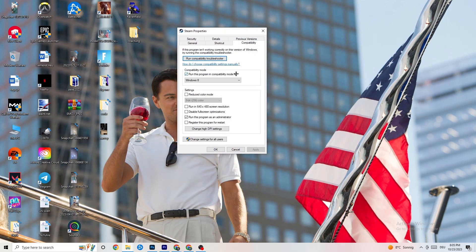Now copy my settings. Go to compatibility mode and enable 'Run this program in compatibility mode for' and select the latest Windows version you have. Then disable 'Reduce color mode', disable 'Run in 640x480 screen resolution', disable 'Disable full-screen optimizations', and enable 'Run this program as an administrator'.